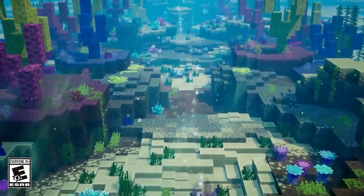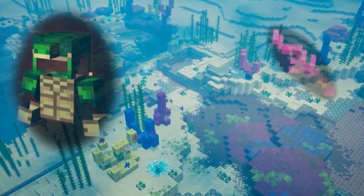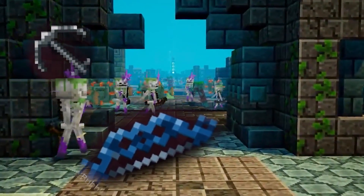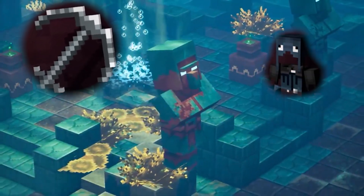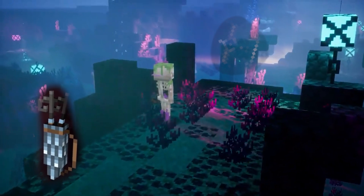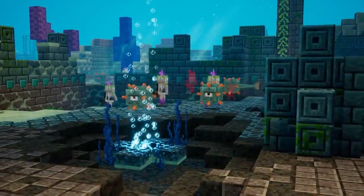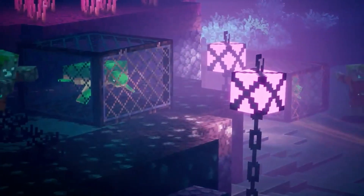Hello everyone and welcome to another TDR Family Gaming video. This is DroidTDR and we're going back into the Hidden Depths. We've got some new gear to look at: the turtle armor, the coral sword or coral knife, the bubble bow, an anchor, squid armor, and the harpoon quiver and harpoon crossbow. We're going to show you what these look like, some of their special abilities, and a little bit of gameplay. This is all coming out in the Hidden Depths DLC on May 26th.